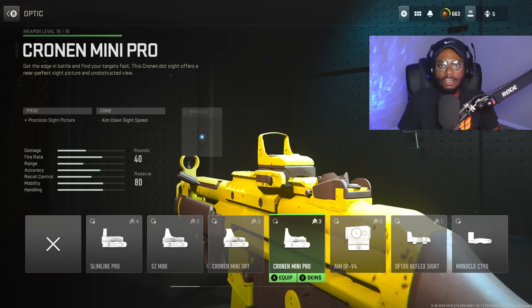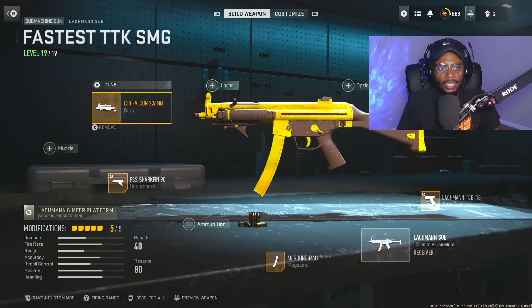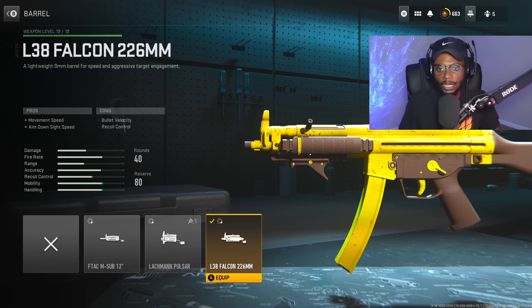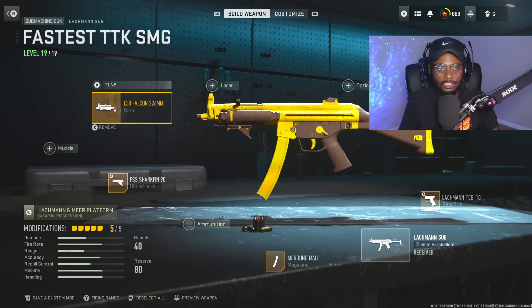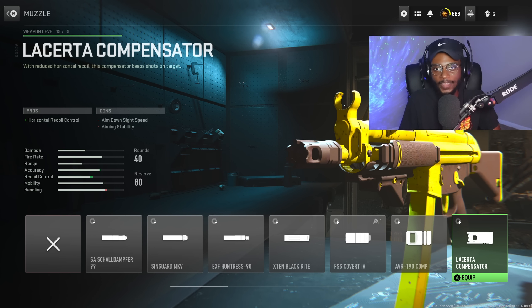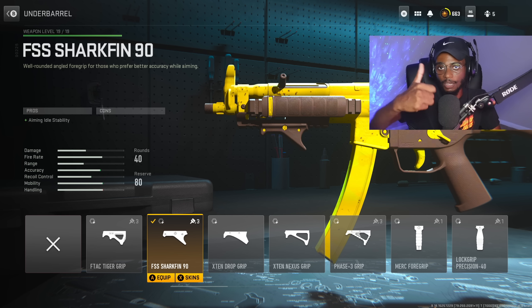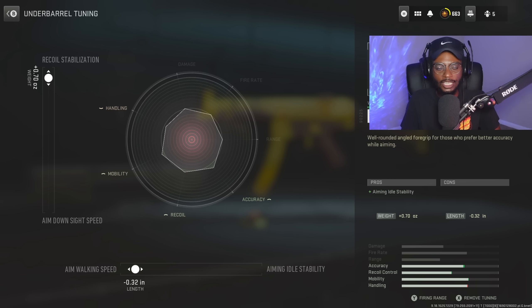Now we're not running an optic because the iron sights are phenomenal on this submachine gun, and we're also skipping over the laser. For the barrel, we are gonna rock the L38 Falcon 226mm barrel to increase movement speed and aim-down-sight speed — we're gonna bump up that close-range handling, allowing us to dish out just ridiculous rounds of lead and destroy people at close ranges. For the tuning, bumping up aim-down-sight speed at negative 0.37 and more recoil steadiness at plus 0.23. We're skipping over the muzzle — these are gonna be irrelevant. We're rocking this weapon loud and proud, and we are gonna utilize an underbarrel, the Shark Fin 90, smoothing out that recoil pattern and offering no cons — a massive W for any submachine gun build. For the tuning, increasing aim walking speed at negative 0.32 and more stabilization at plus 0.70.